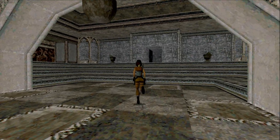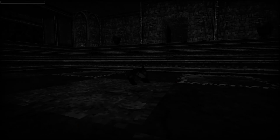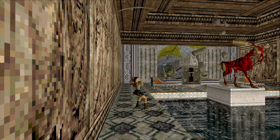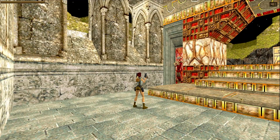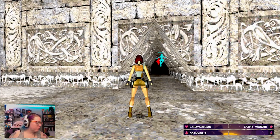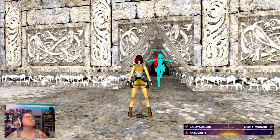Lara ventures to the Temple of Thor and discovers the last remnant of Atlantis, and needs to foil Natla's plans once and for all. Each level is unique and well thought out, and is geared to casual to hardcore Tomb Raider players. Play alone or with friends to traverse this fantastic TRLE.